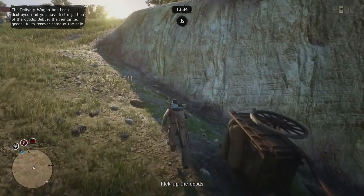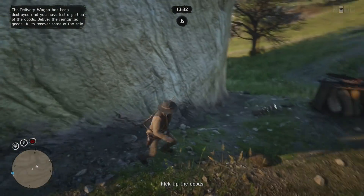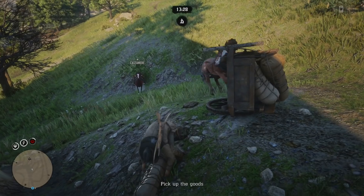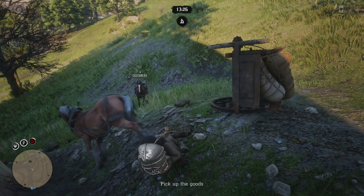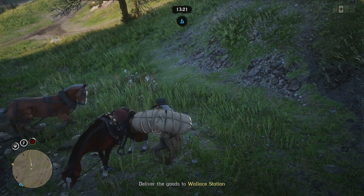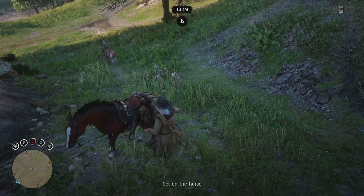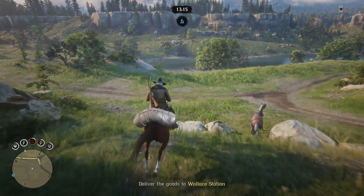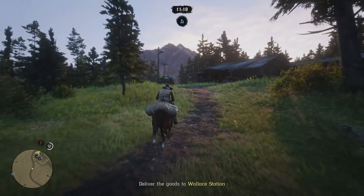Tip number six: get a hunting wagon as soon as possible. While mobility decreases, you'll at least be able to carry more carcasses at once to Cripps. The most time is lost going back and forth to camp with a single animal. Getting the hunting wagon makes you more efficient and lets you carry more three-star animals, especially when you have a camp set up far away.